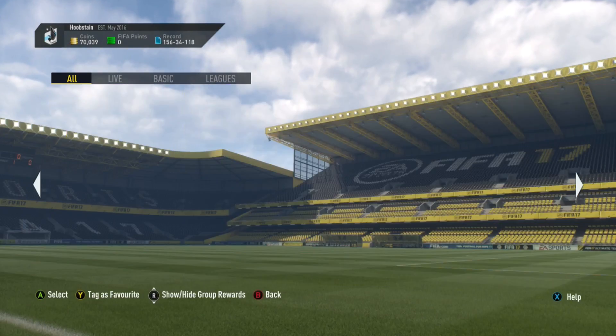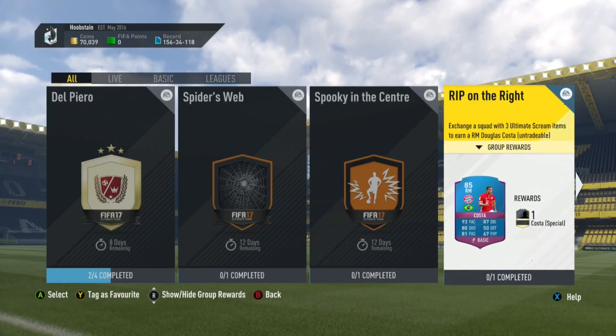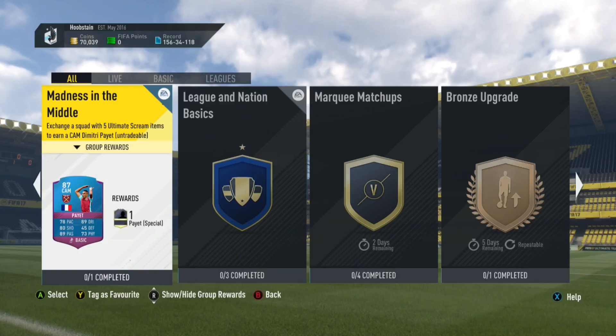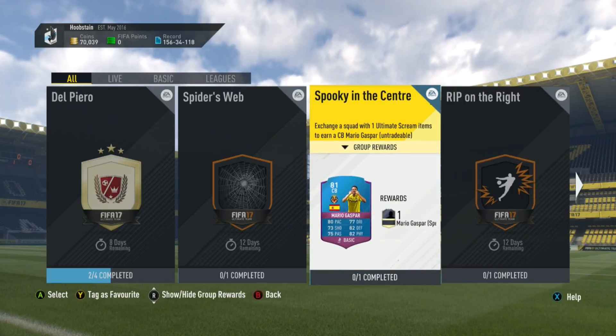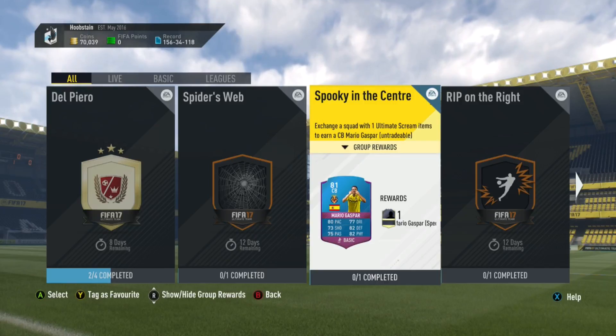The Payetté, the Douglas Costa and the Mario Gaspar cards can be done so much cheaper than what they are now. At the minute you're looking at about 400k to complete the Payetté, about 200-300k to complete the Costa, and about 100k to complete the Mario Gaspar. These are going to be so much cheaper very, very soon.